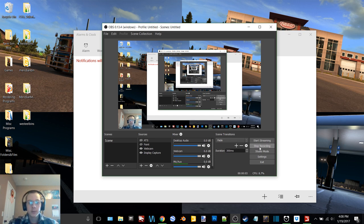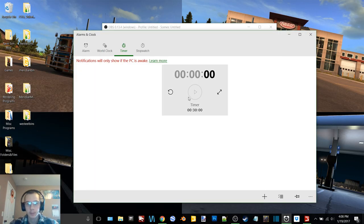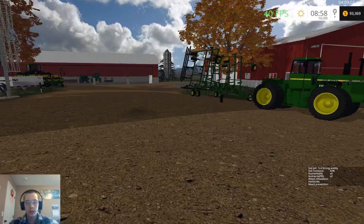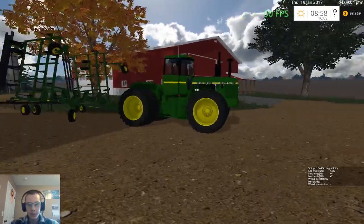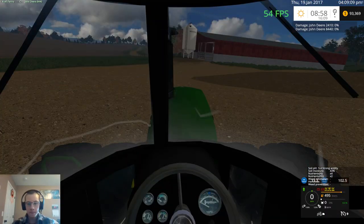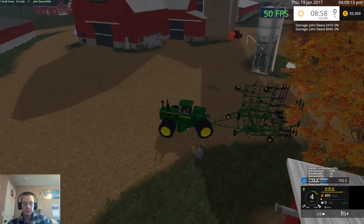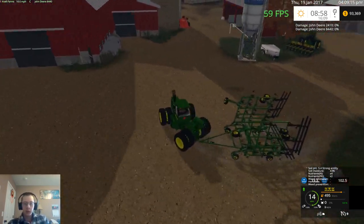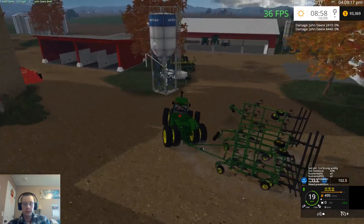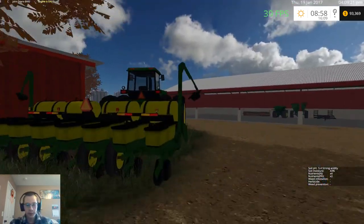Hey, what's up you guys, Craft Farms here back again with another video. Today we are back on Clover Creek. I just finished the tillage, so we got the 84 sitting here. We're going to go ahead and put the cultivator away. As you can see, I got the 44 hooked up to the planter.